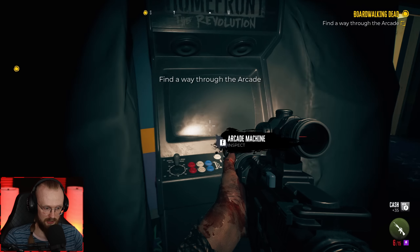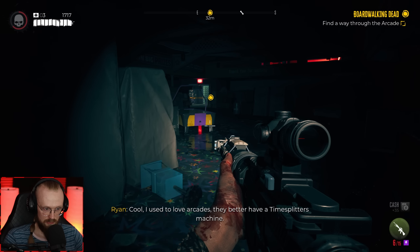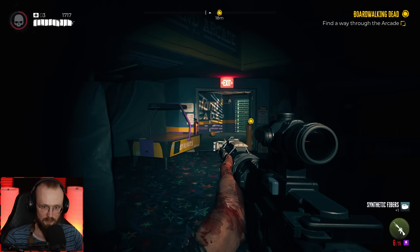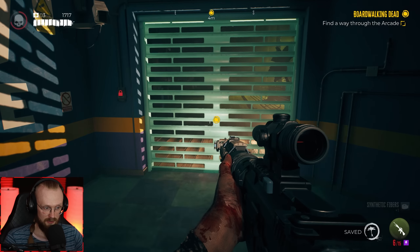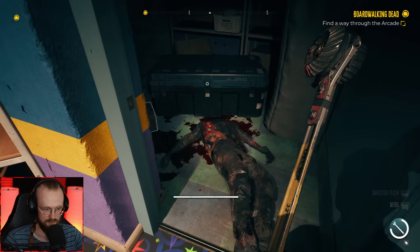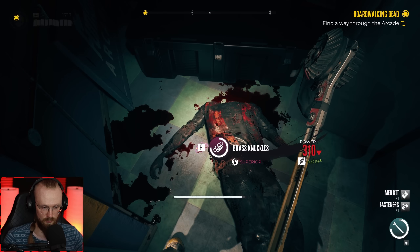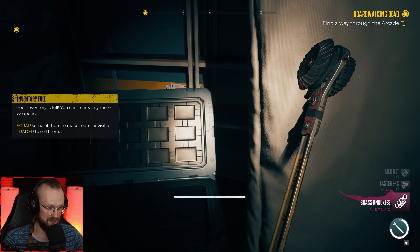Find a way through the arcade. Do I really want to power on the arcades and play here? My dude has set his priorities straight — my dude knows that games are important. Oh, there's something in that crate — perhaps a cool weapon. Brass knuckles, 310 damage — pretty good brass knuckles.